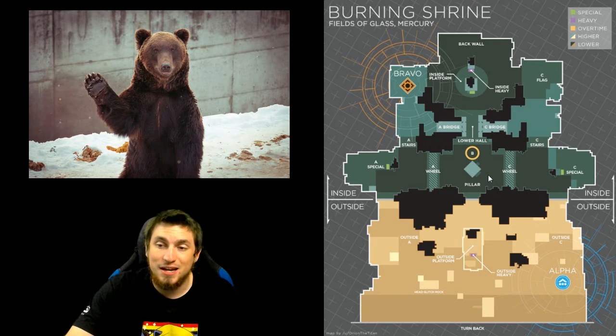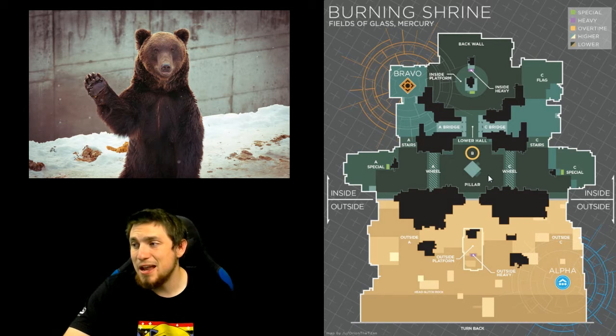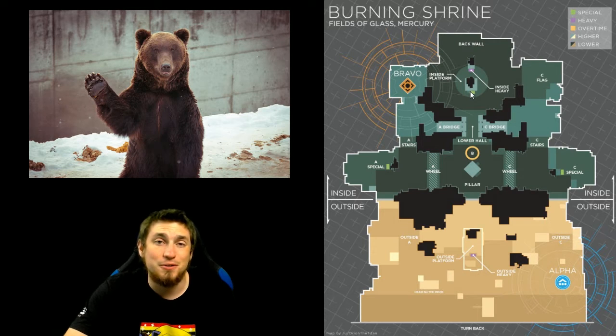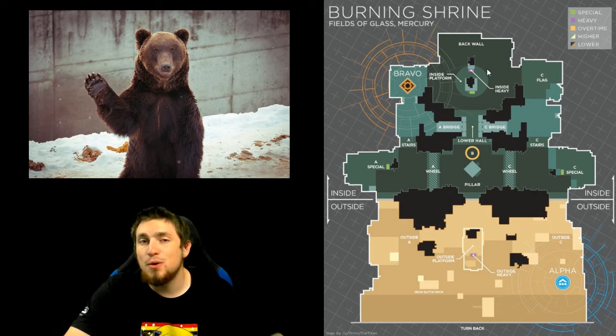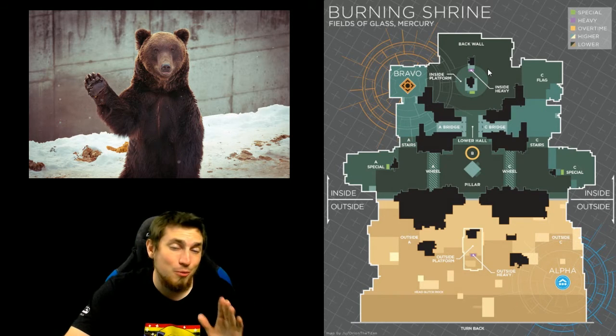It's a huge deal to know exact callout locations so you can call out specific information so your teammates know what to look out for and exactly when. You don't want your teammate wandering around having no idea where the enemy is when you just said 'they're at the special box over there.' Instead, say A special, C special, or inside heavy special — they know exactly where the enemy is. Your callouts don't have to match exactly what this map shows; this map just gives suggestions. As long as your team knows what you're calling out specifically, it doesn't matter what you call it.